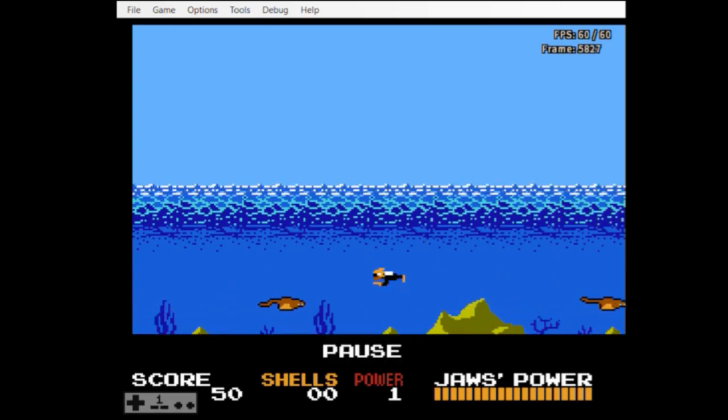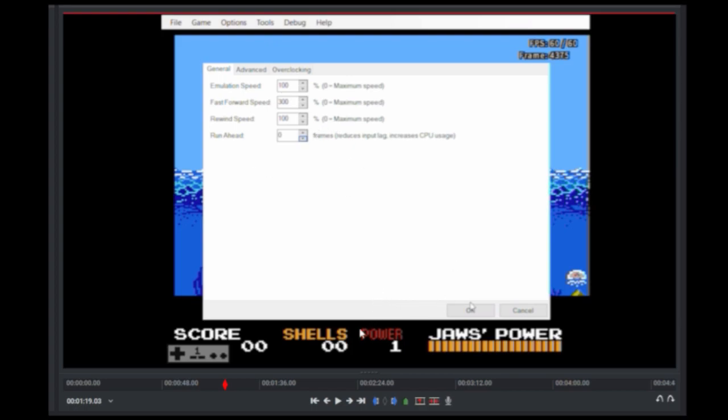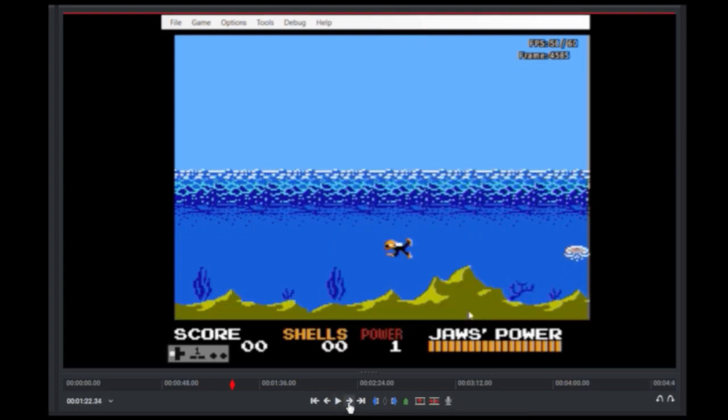Now I'll go ahead and throw this into a video editing software so that I can look at it frame by frame. You don't have to use video editing software — any method you have for watching a video frame by frame will work. So here we are. This is the part where we checked that the RUNAHEAD was set to 0, and we need to find the first frame of the input. From the first frame of the input, I'm going to count how many frames until I see the harpoon: one, two. Two frames from the first frame that the input was registered to the first frame that we see a harpoon.